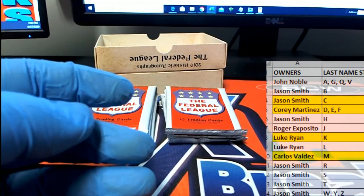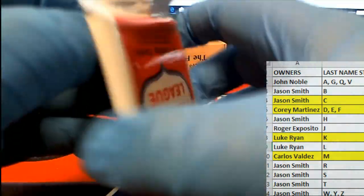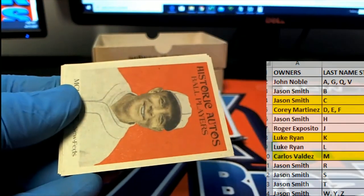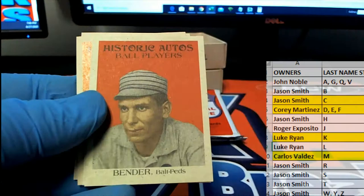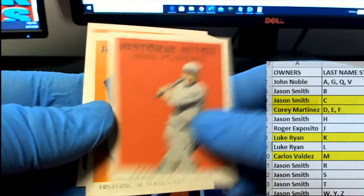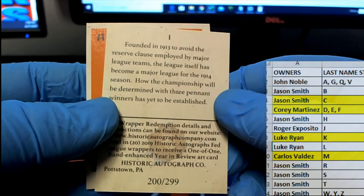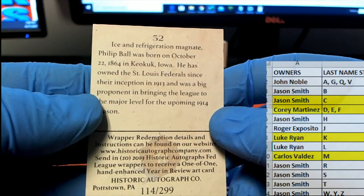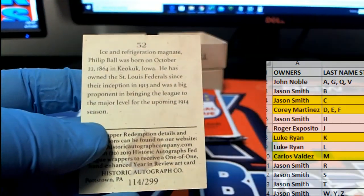I told you this stuff is great! Now that we're in the next one it'll feel quick - watch. Welcome Park. Kinchy, there's Ball. Nice Bender. Marin, there's Barger. There's Compton - we got the Federal League! Another short print - 200 of 299, Cory M that'll come to you. Oh yeah, I got the bow tie son - 114 of 299. Philip Ball, letter B, Jason.